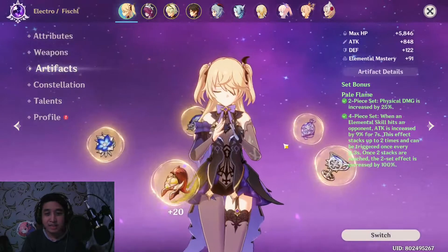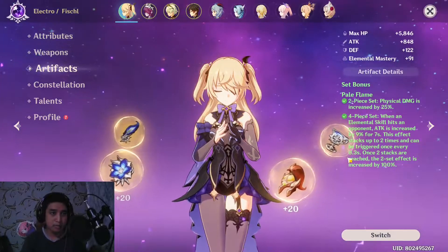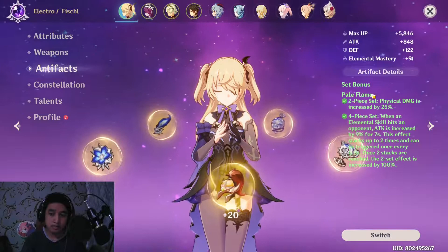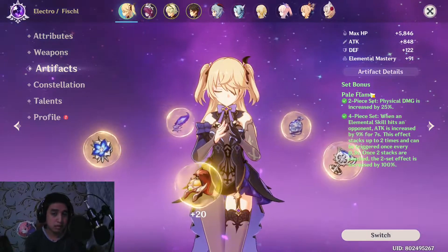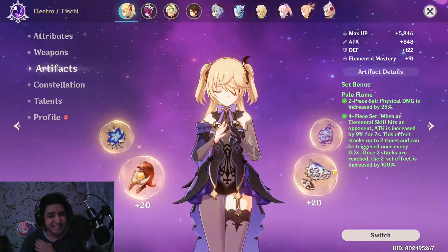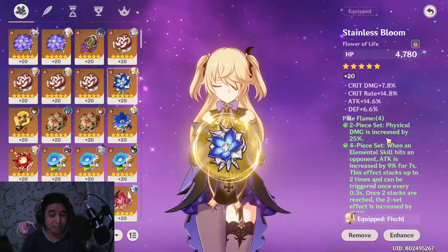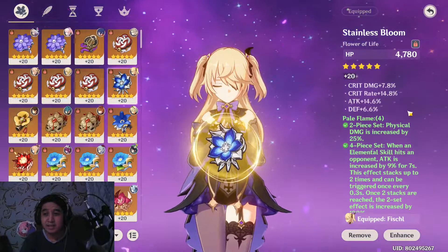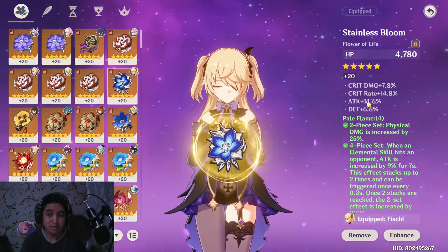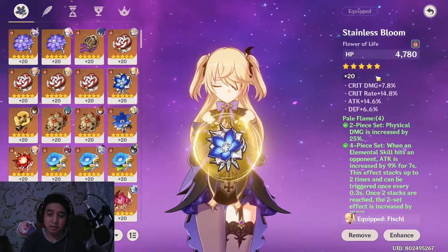I'm running 4-piece Pale Flame. Last time I was running 4-piece Gladiator or Shimenawa, and 2-piece Pale Flame with 2-piece each. So it's a pretty big upgrade jump, and yeah, this is my stats — pretty good. I think I reached the 40% critical value here.